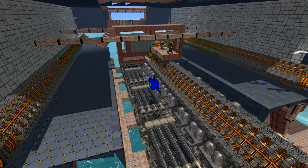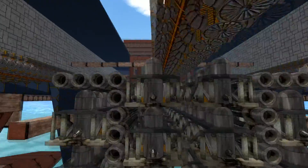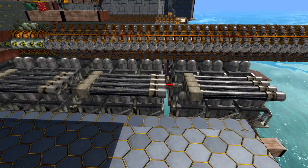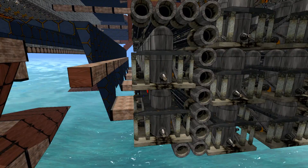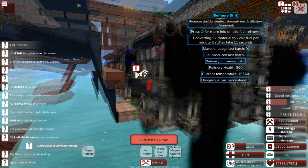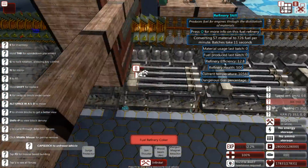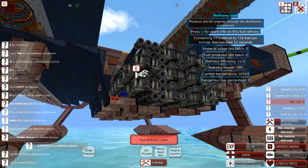Next up, I have redone the oil refineries — as you can see here, they are much more compact and neatly arranged. They are two abreast and I've actually vertically stacked them, using the fact that horizontal cooling stacks will connect vertically as well. At operational level, 57 material gives just over 3,000 fuel, and I've got 10 of these things — so 570 material per minute gives 30,000 fuel per minute. This thing can replenish its fuel stores in a ridiculous hurry.